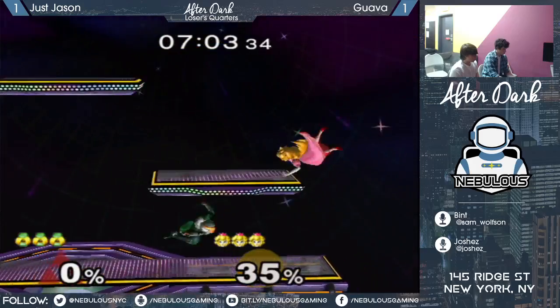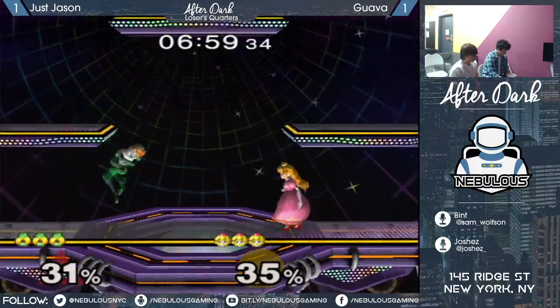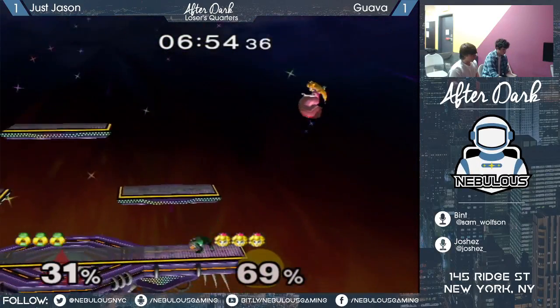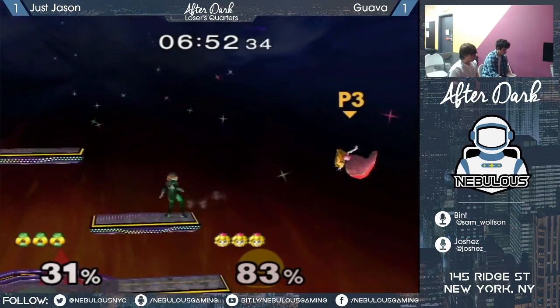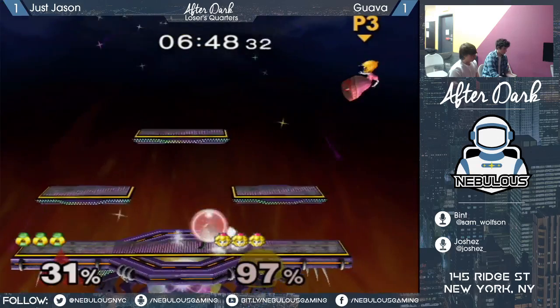Misses the grab but gets the other one. Guava quick on the spot dodge, but not quite quick enough to move out of it. So Jason, after that forward tilt, jumps back - maybe waiting for Guava to come in with something, like a forward air like he has been. But Guava didn't do it.